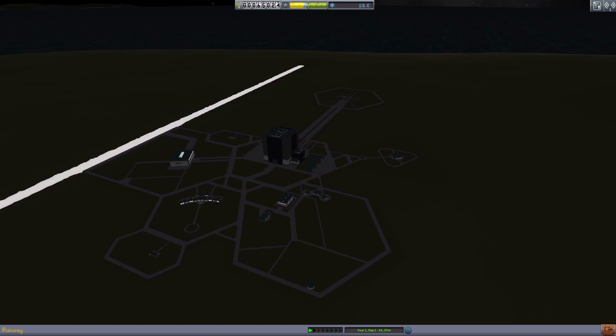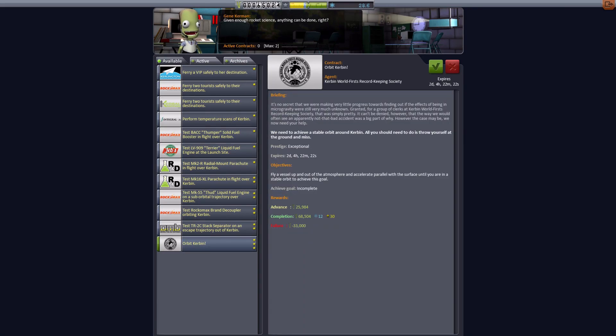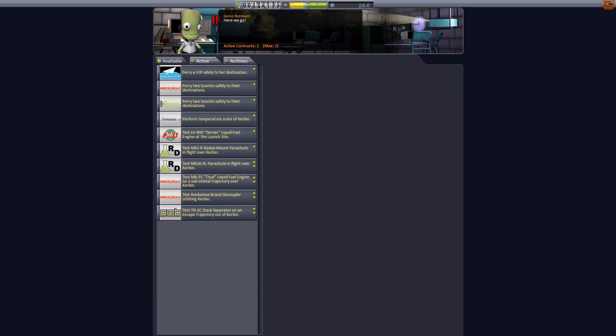Ladies and gentlemen, welcome back to Kerbal Space Programme. Today I was having a think about what we could do and I noticed down here in Mission Control we have this: Orbit Kerbin, which is going to be a bit mad to do, but I think we should do it. And there is also another one — Test Thump a Solid Fuel Booster in Flight Over Kerbin — so we should be able to do this as well.